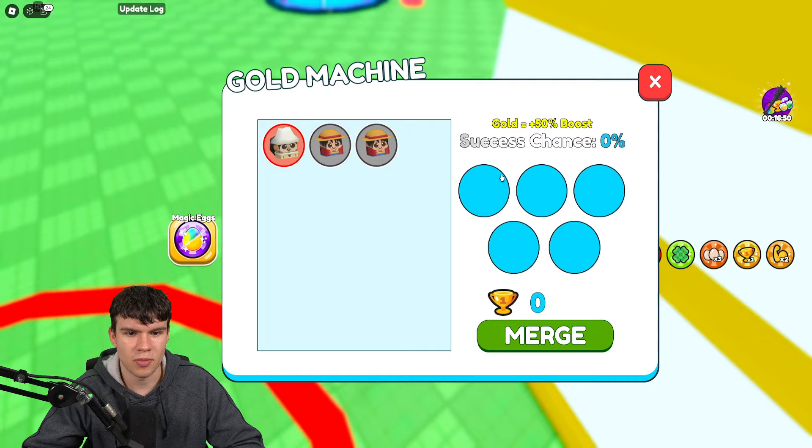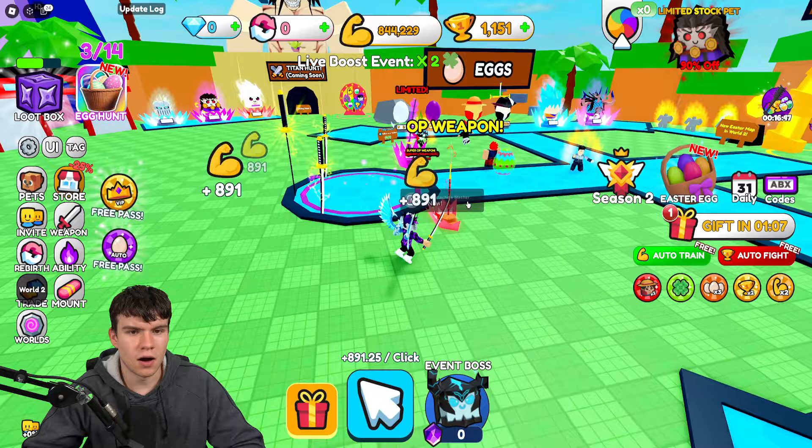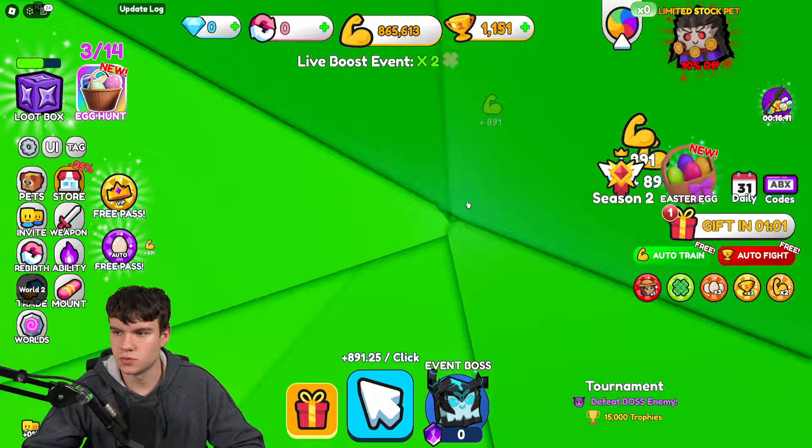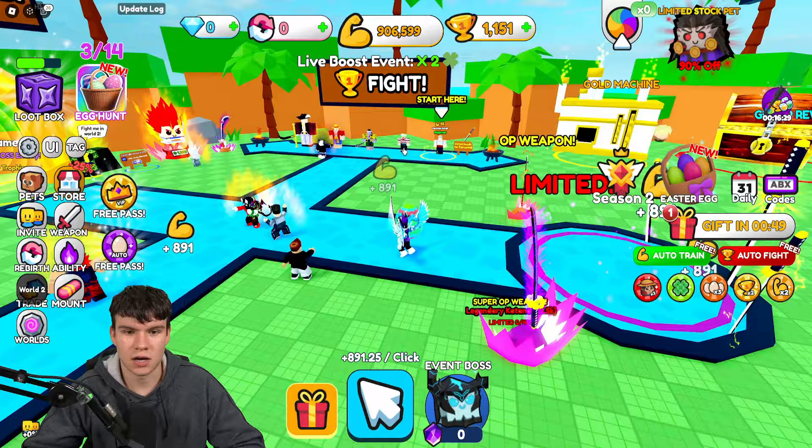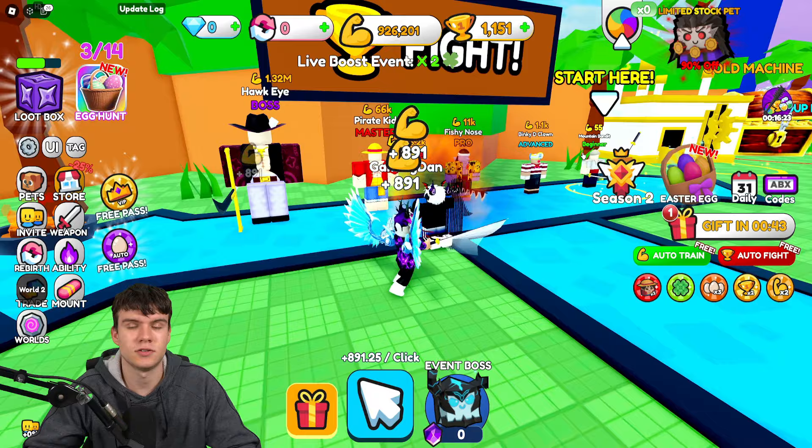Now once you guys have that egg, follow me for a few more. We need to unlock the next world in order to go and fight this boss. So you need to unlock world two in order to do so. You guys need to defeat this boss and get 12-15k trophies. I'm going to meet you guys back once I've gone ahead and done that. Now, because I've unlocked that other world, we can now go ahead and access the event boss area.